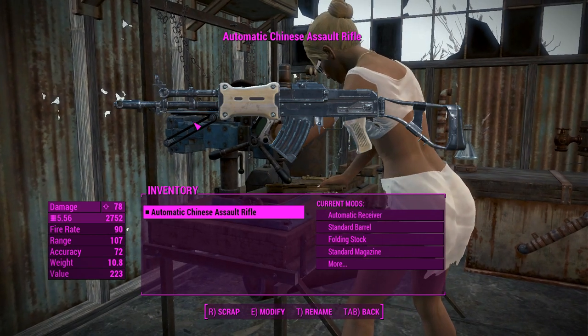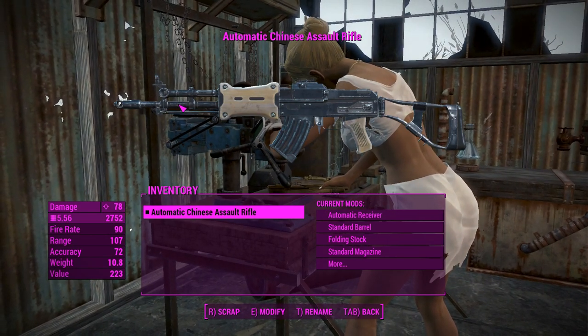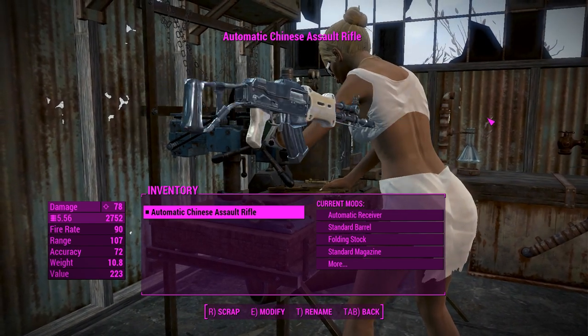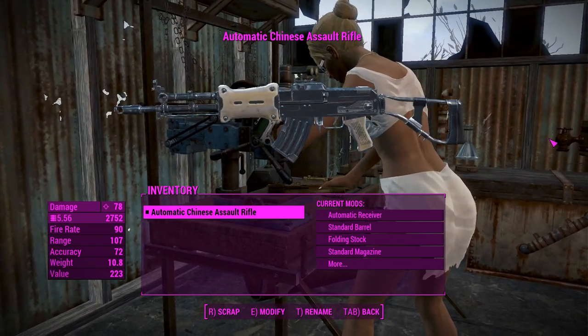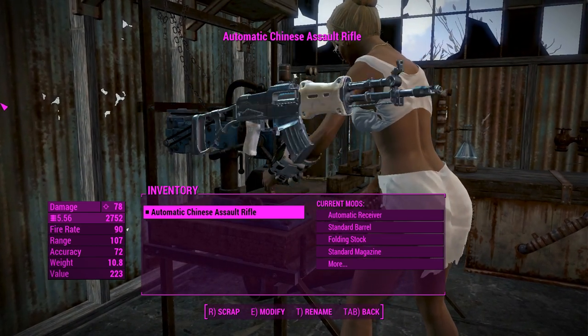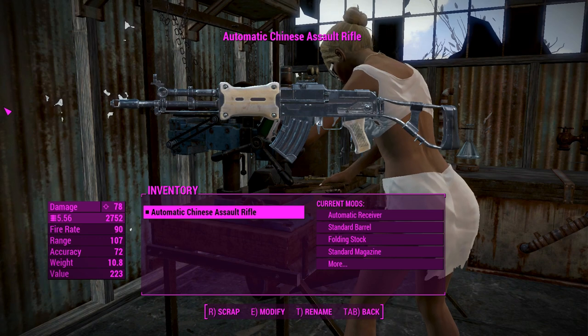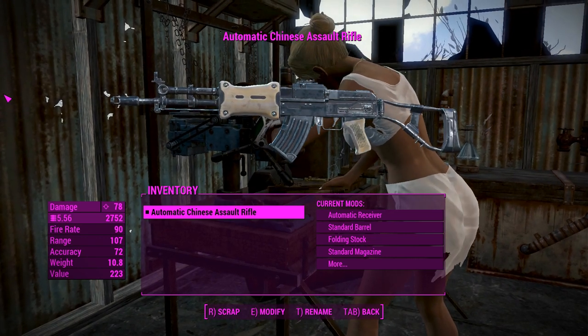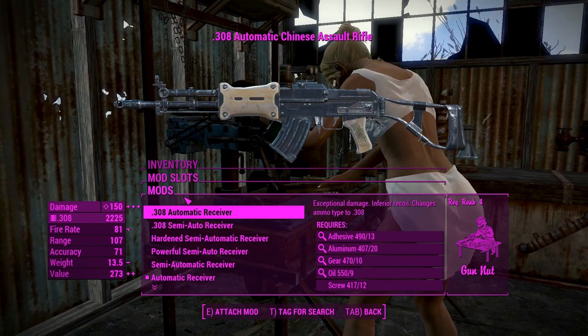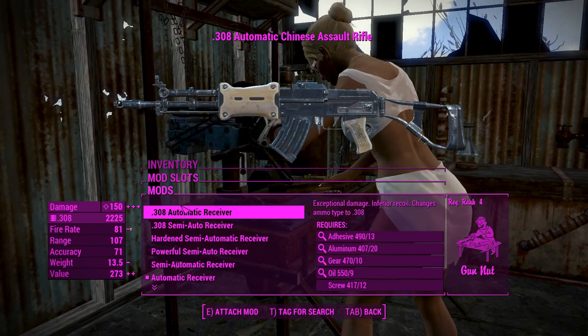G'day, this is Captain Noob and this is obviously the Chinese Assault Rifle. Players of Fallout 3 would probably remember this bad boy. It's basically a Kalashnikov design type weapon and it was the best sort of ballistic rifle of the automatic variety back in Fallout 3. Getting into the attachments here, this is where it gets a little bit different to what we usually see.